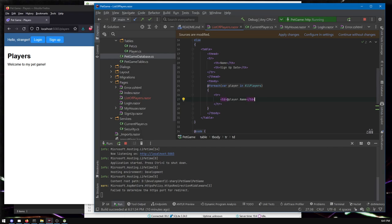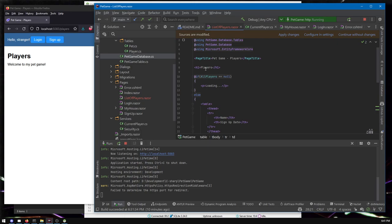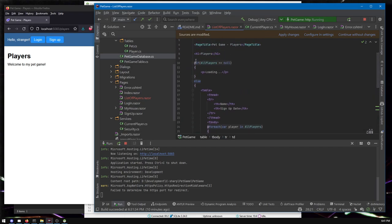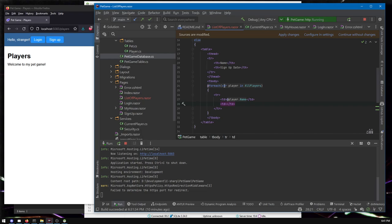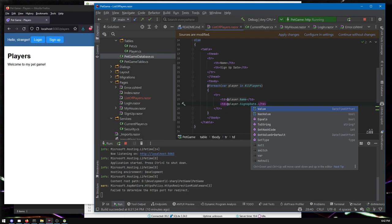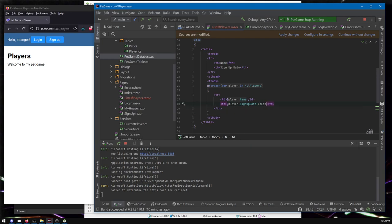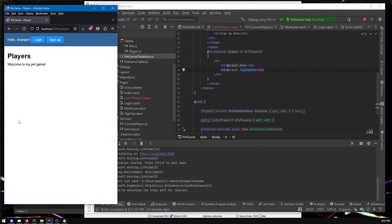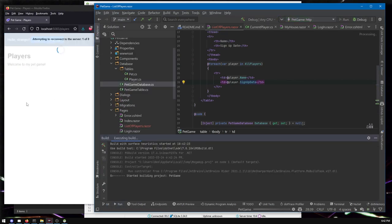Now it stops complaining because it recognizes we've handled null. Before, it was saying you haven't handled it — it could be null, and it's going to freak out if you try to enumerate over something that doesn't even exist yet. With this foreach that wouldn't even build. But now we can finally show the player. We'll have the player name here, and then for the signup date, well — it's something I'll restart for since hot reload isn't cooperating.